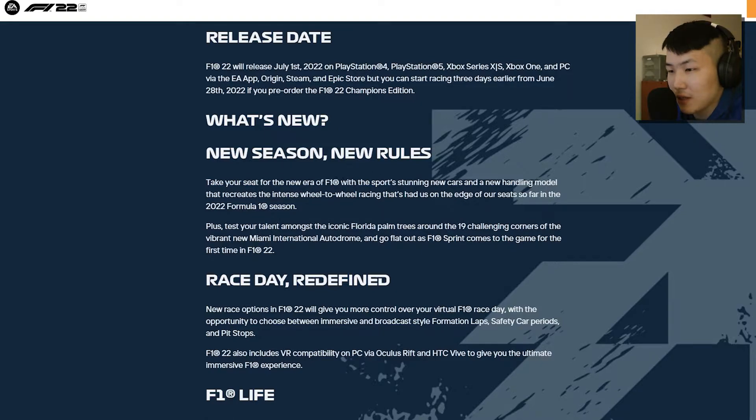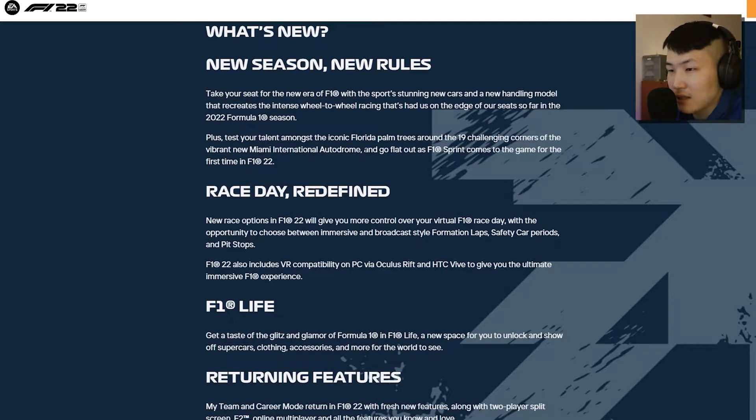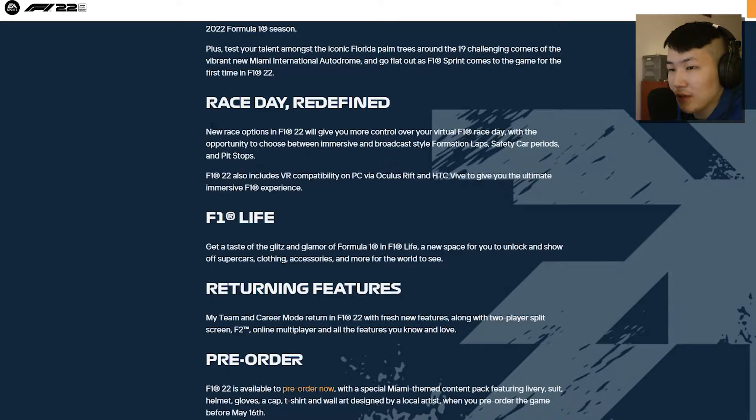What's new? New season, new rules. New handling model — that's most needed because the cars do feel kind of rusty. The handling improvements include intense wheel-to-wheel racing. There are 19 challenging corners at the vibrant new Miami International Autodrome, which is good to know. New race options will give you more control with the choice between immersive and broadcast-style formation laps, safety car periods, and pit stops.